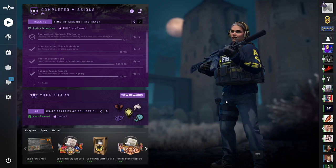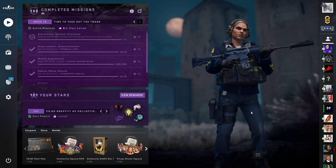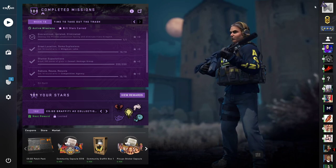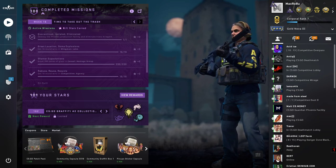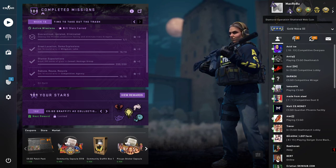Hello guys, welcome back to another Counter-Strike episode. In this episode I want to show you that I completed the Shattered Web operation and my coin was upgraded. As you can see here in this corner, my coin was upgraded — it is the diamond Operation Shattered Web coin.